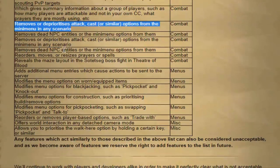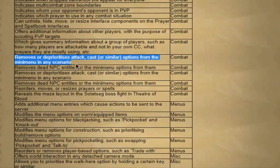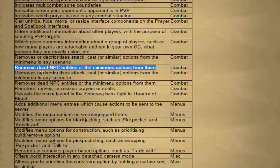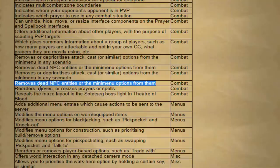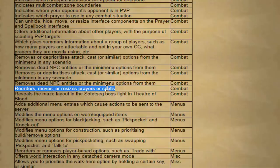Any feature that removes or deprioritizes attack, cast, or similar options from the mini-menu in any scenario - not quite sure exactly what that is. Any option that removes dead NPC entities or mini-map menu options from them - also quite niche. And there's still menu entry swapper in Runelite - do not use that, it will get you banned. If you guys know of an example for any of those specific ones, do let me know in the comments.